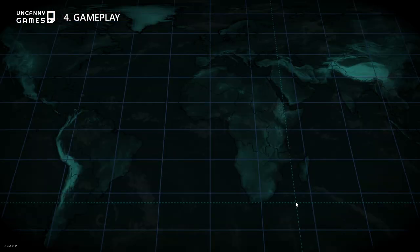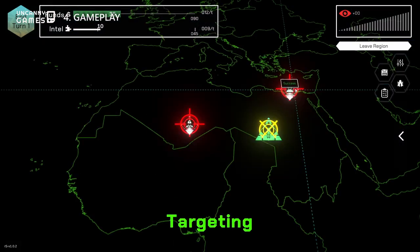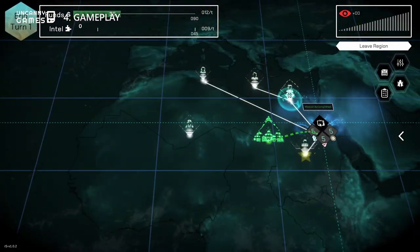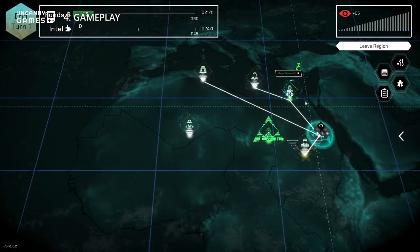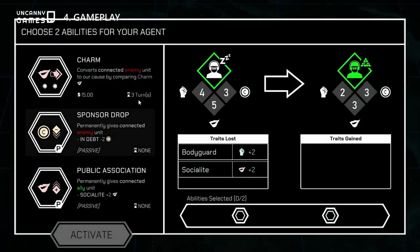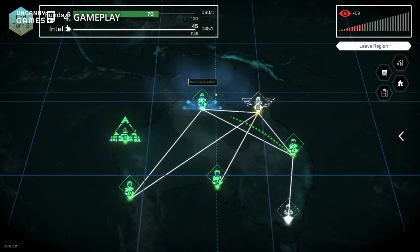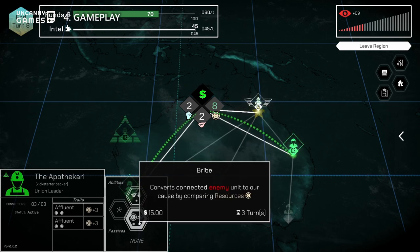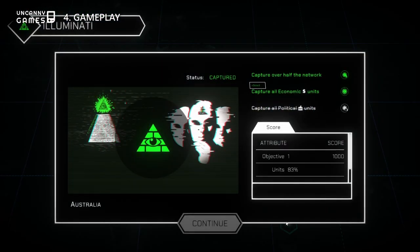In every new territory, you start with a headquarters with predefined stats like strength, persuasion, and wealth, and two potential influential individuals to convert to your cause. Every individual has their own set of three possible abilities, of which you must choose two. Using these abilities, you must convert other influentials such as celebrities, journalists, politicians, military generals, and police captains, and eventually build a network of sleeper agents and operatives to find and subsequently convert the leader of each region.